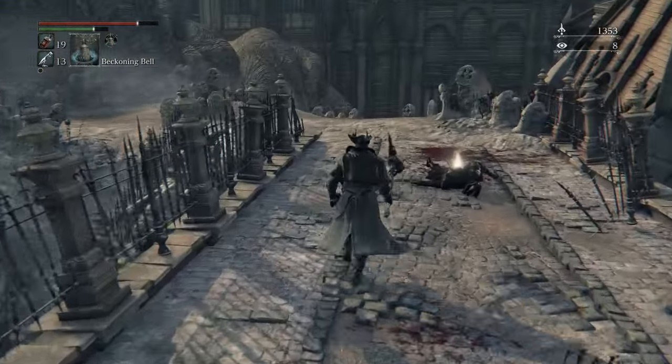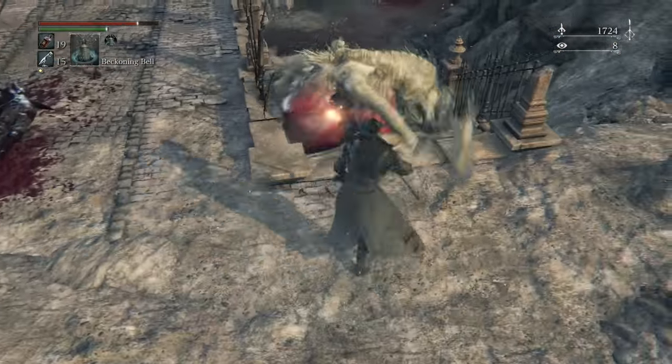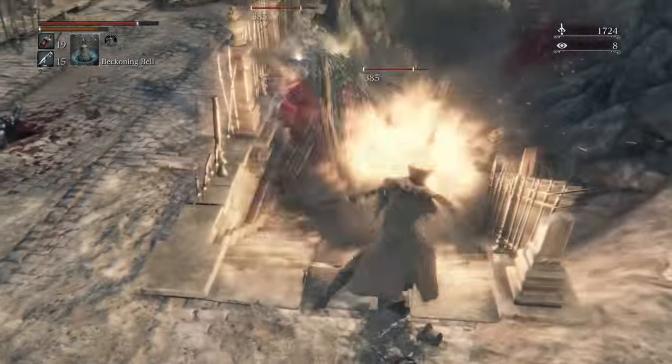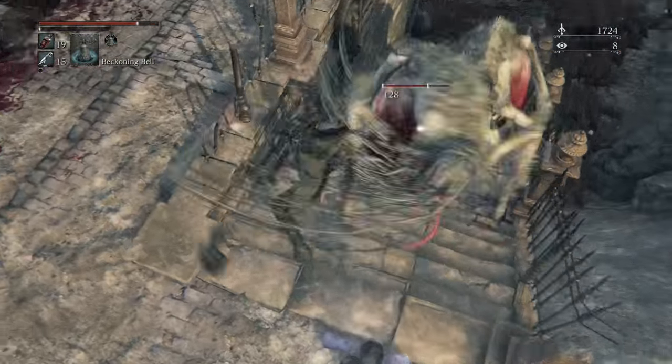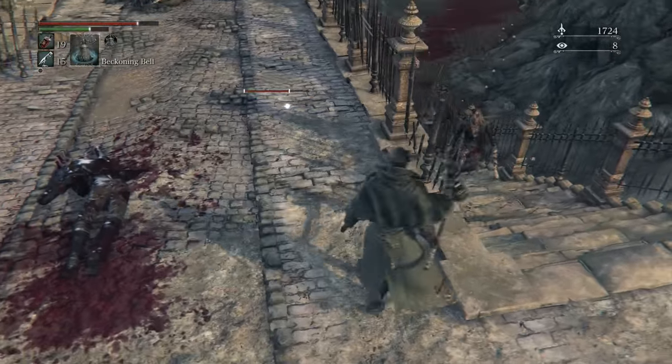However, there is a benefit to the charge R2 attack. There are these two blood lickers here whose AI path seems to have messed up. Watch this — oh, it knocks them both away. Really handy for dispersing groups of enemies if you can get the timing right.